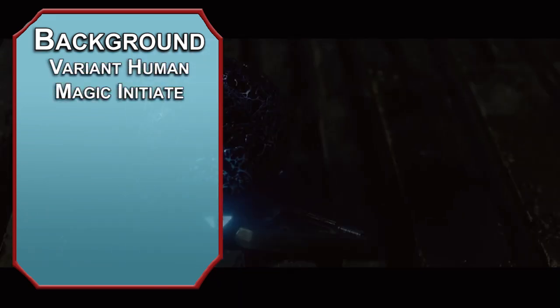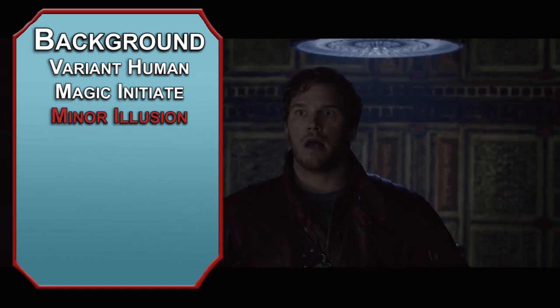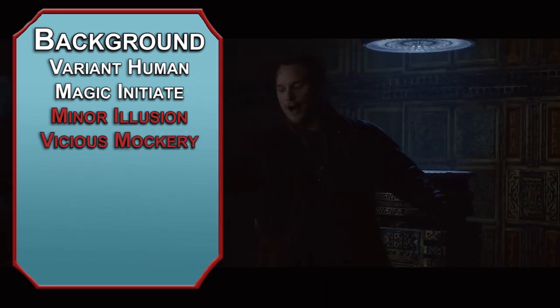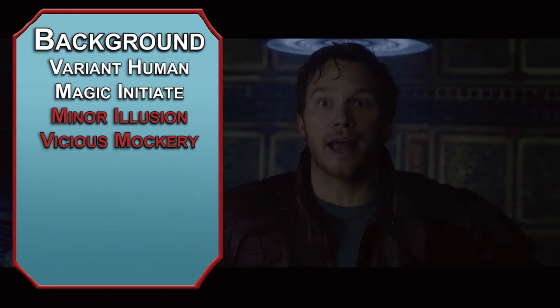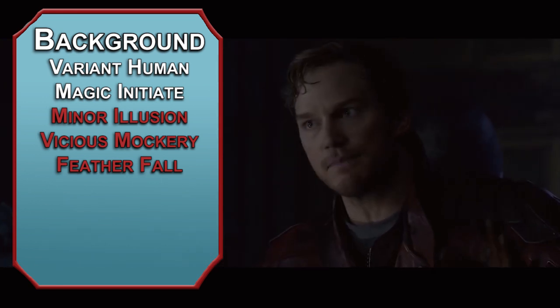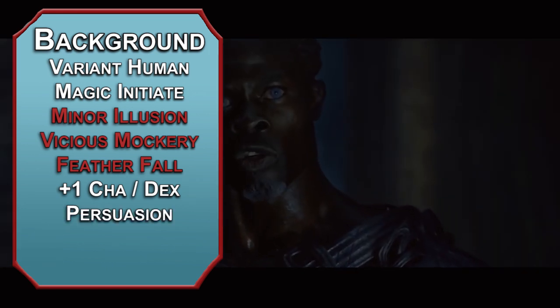Take the Magic Initiate feat for a couple of Bard spells. Minor Illusion is a cantrip that doesn't just create images but can create sounds as well — or songs if you just want to listen to some tunes. Vicious Mockery is the best cantrip in the game. It forces a wisdom save of 8 plus your charisma modifier plus your proficiency bonus. On failed saves, it deals 1d4 psychic damage and gives the target disadvantage on its next attack roll. For the first level spell, take Feather Fall — this slows the fall speed of up to 5 creatures. Bump up your charisma and dexterity by 1 with your free points from being human, take another free language, and Persuasion as the skill of choice.